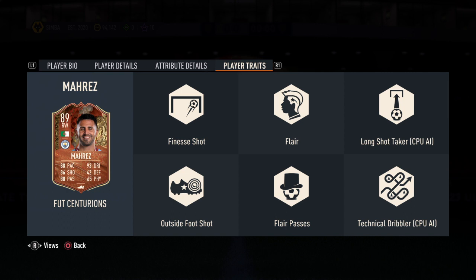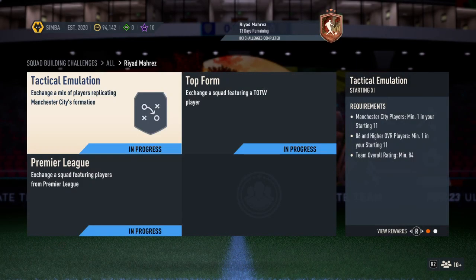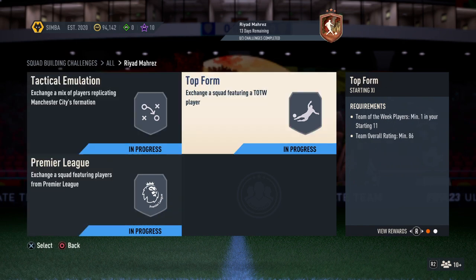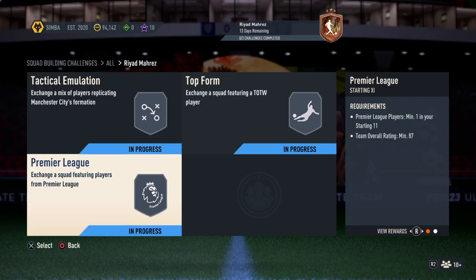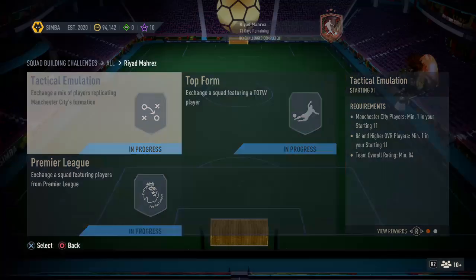He also has traits for long shot taker, outside foot shot, flair passes, and technical dribbler. This SPC requires three squads — 84, 86, and 87 overall — and his price is approximately 280,000 FUT coins. Let's start with the first squad.